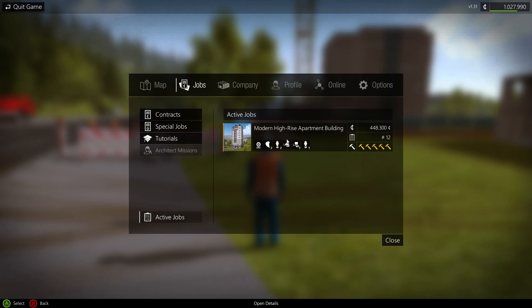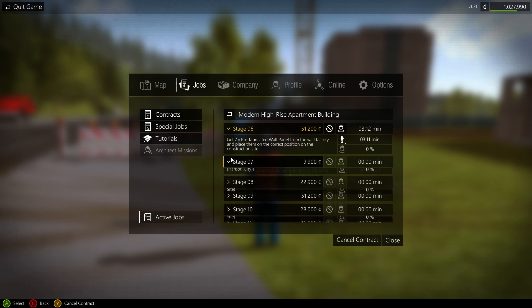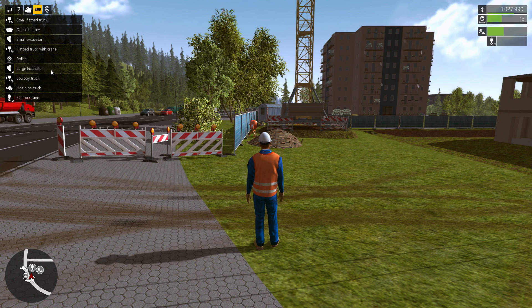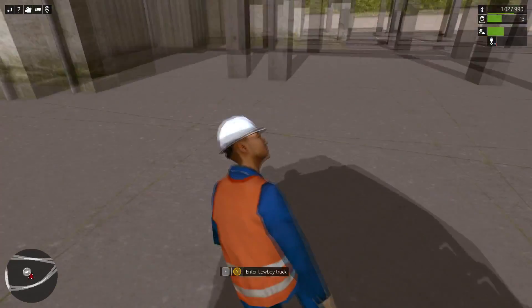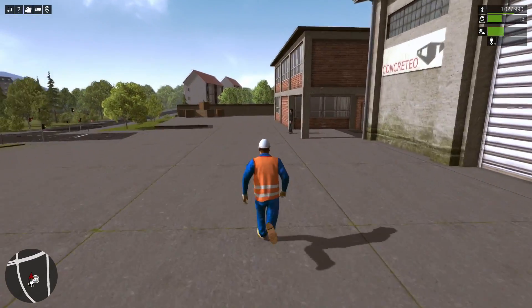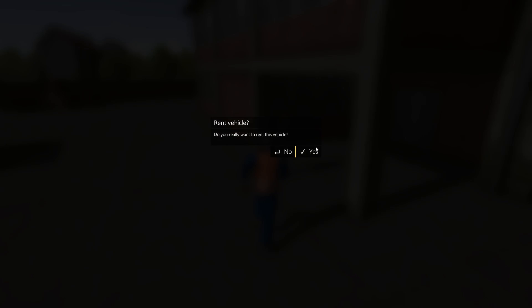We are on stage number six and I need to get some more prefabricated wall panels from the wall factory. We're going to set those in place and then move a couple containers. I left my low boy truck over at the wall factory to make sure I would have an easy way to transport and save some time. Our trailer is already back over there as well, so I'm going to go ahead and buy everything we need.